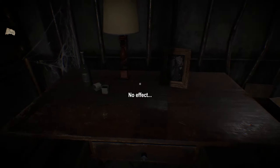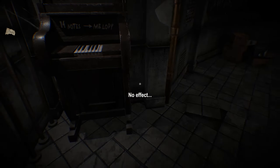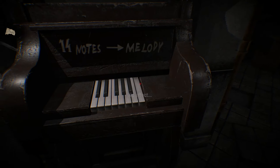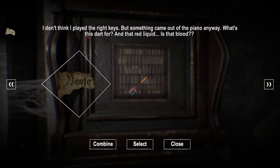Got some kind of paper. You expect me to read all this? I don't think so. Got a painting - this photo is so old you can't clearly make out all the people in the picture, but you can tell it's a man or a woman. What's the lock here? Some more boxes. 14 notes melody. There's only seven keys I can press. Whoa, what the hell happened there? Apparently I just opened that. I don't think I played the right keys, but something came out of the piano anyway.